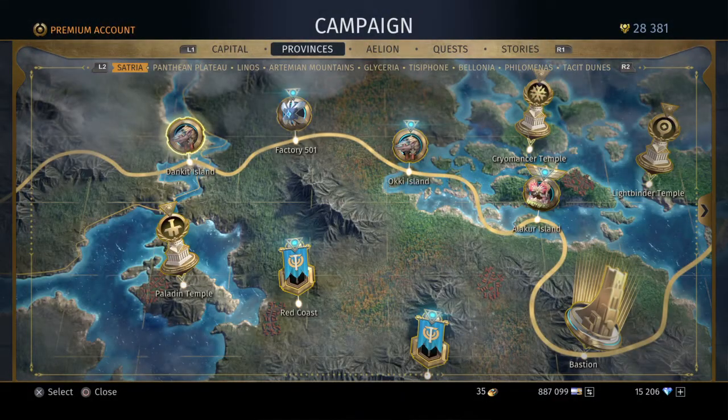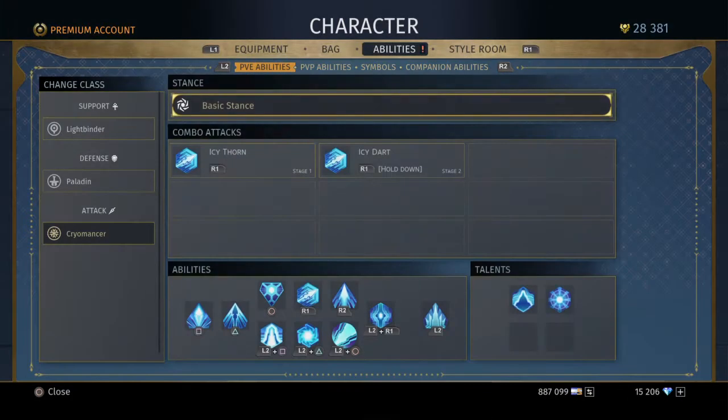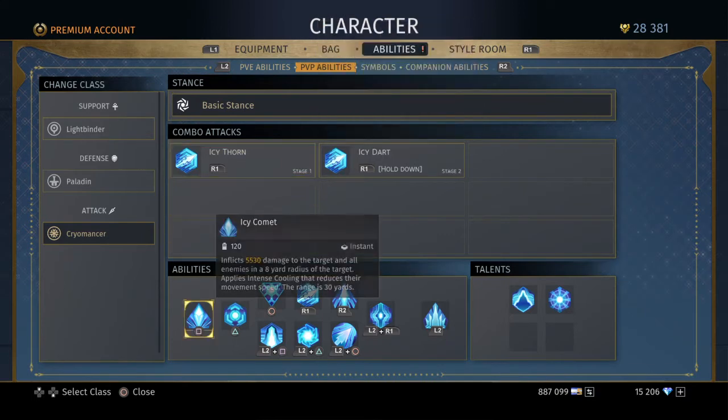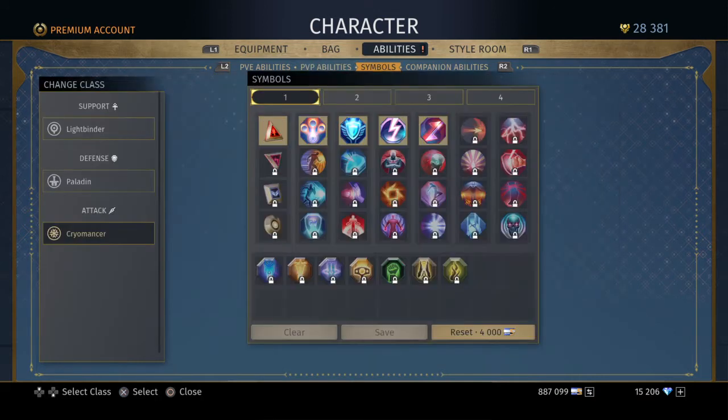He's mainly asking about the PvP abilities — obviously they're getting locked as well. A couple of them will be slightly different, like the L2 square button on PvP freezes, whereas it does a damage over time spell in PvE.